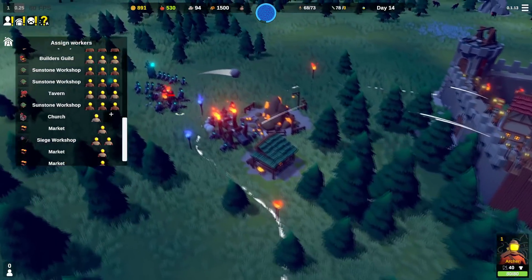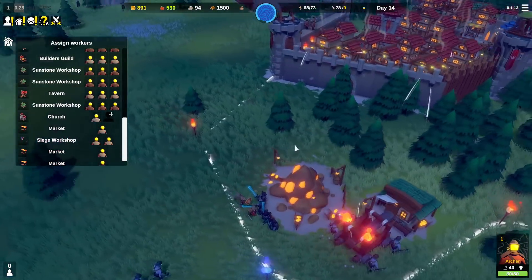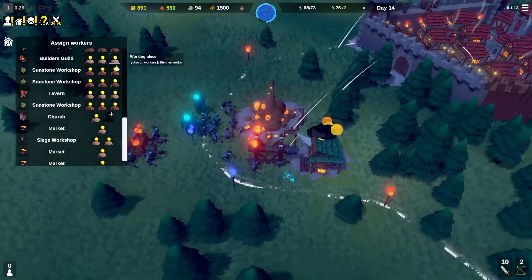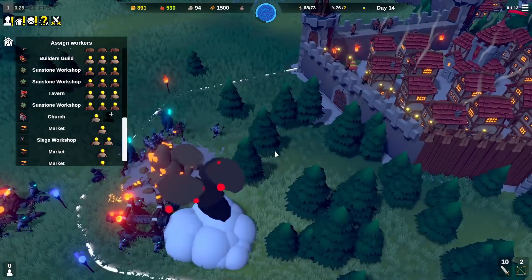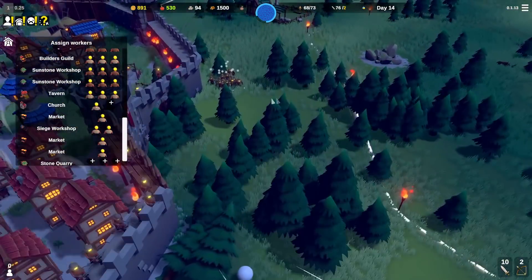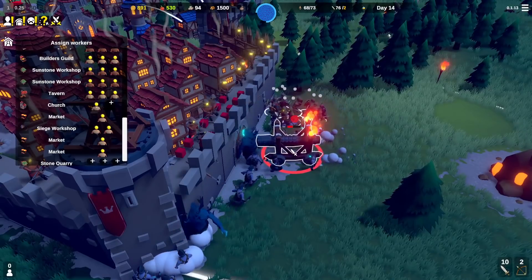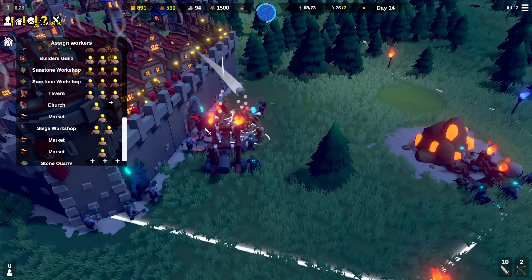Here goes the first attack — oh my god, they have a trebuchet as well. Last time I think they only had a battering ram but we should be okay with two knights here. We'll probably lose this soul stone — yep, already did. I really wish I could direct targeting; my team is coming in and might actually hold them at the front door.